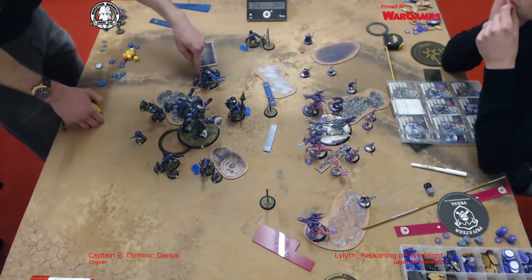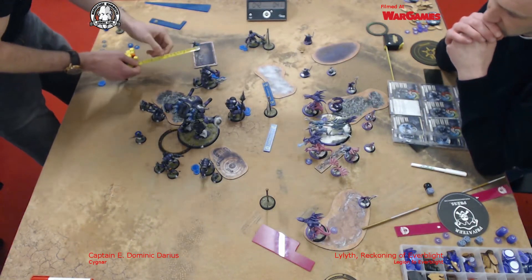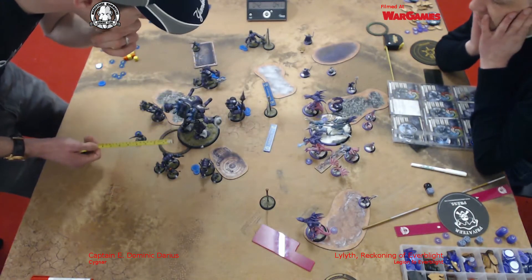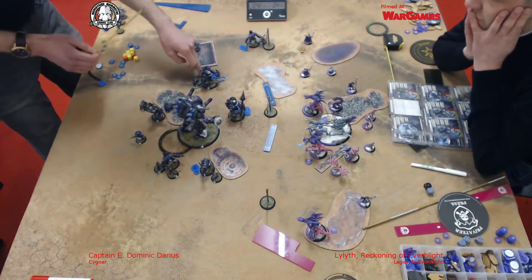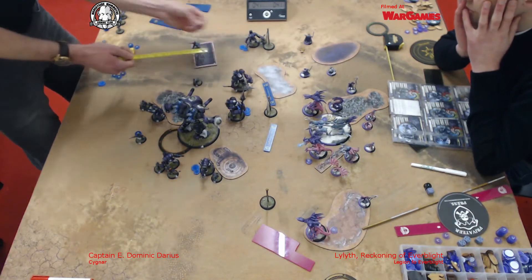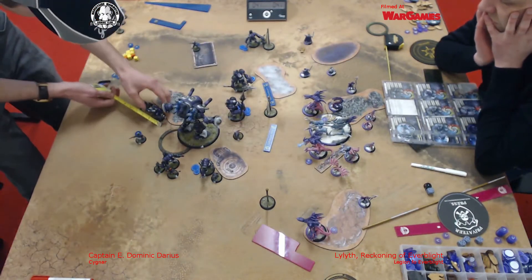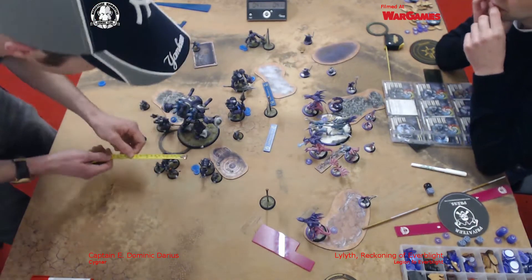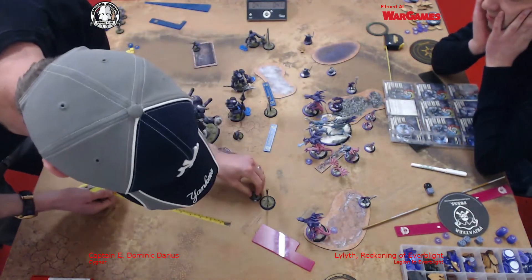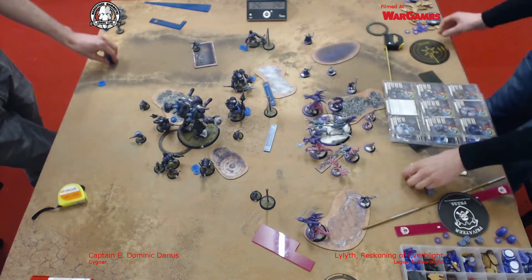I spend a bit of time thinking about where to put the other Centurion — he's only got one focus on him, so he's certainly not charging or running. In the end I decide I'll just advance him and polarity shield. The theory is I've realised I've potentially given away the Stormwall, so I try and throw the three heaviest Jacks into threat range under the idea that Mark can't possibly kill an Armour 23 Centurion you can't charge, an Armour 24 Centurion you can't charge, and the Stormwall. I've left a Halfjack blocking the way, covering fire templates are down, polarity shield is up, and it's over to Mark.